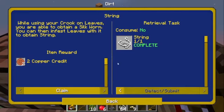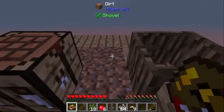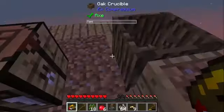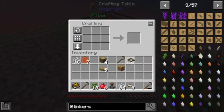Almost done. So what's my next quest? Cobblestone. And mesh. And slabs too. Yep. And then mesh.